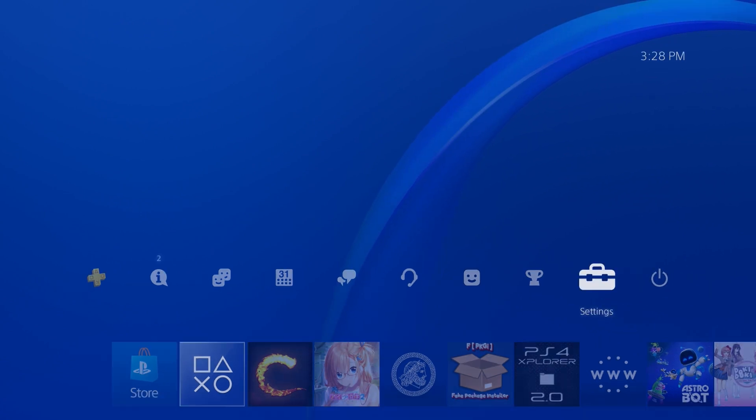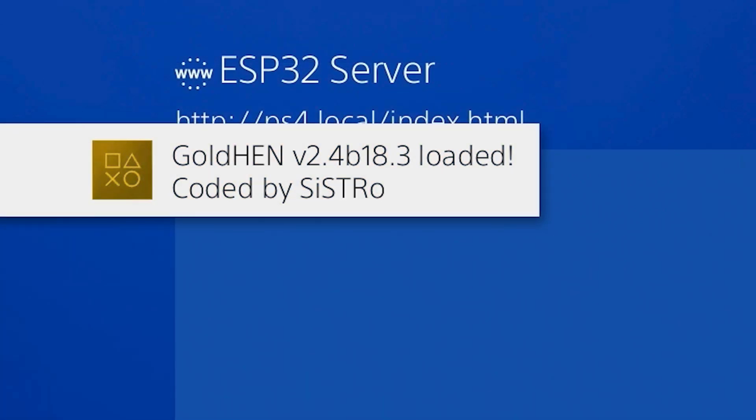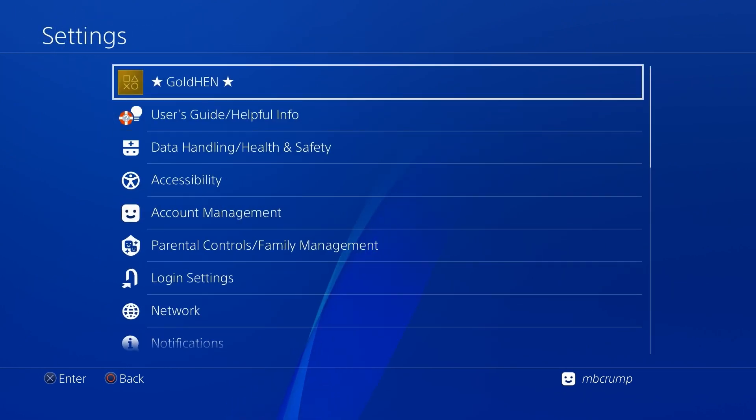I'm going to go ahead and get jailbroken over here on my machine. I am using an ESP8266 device and I have loaded that very latest GoldHen that was released today by Sistro. If you want to use an ESP device I have a number of videos on those linked below. If you just want to run this, probably a lot of the normal PS4 exploit host servers are loaded with this brand new file as well. Right there we can see GoldHen 2.4b has been loaded, and we should see GoldHen right up here in the top.